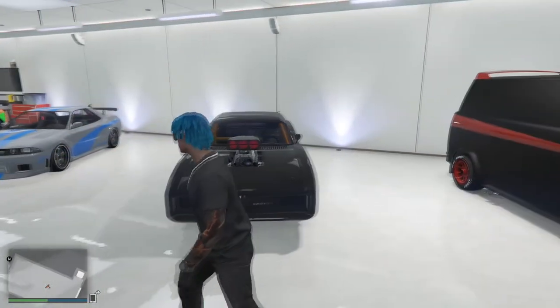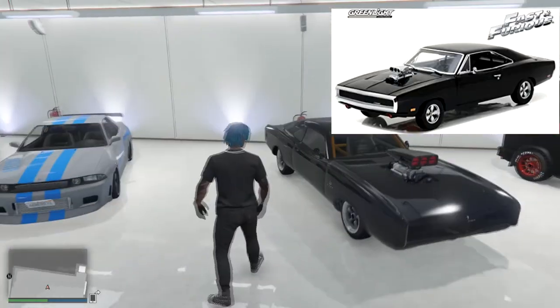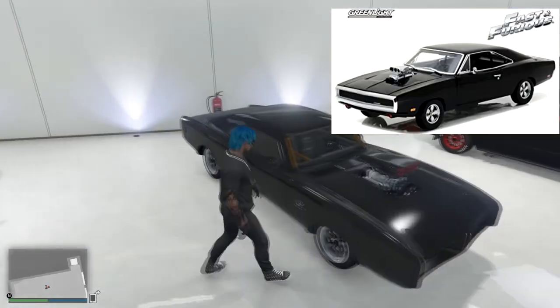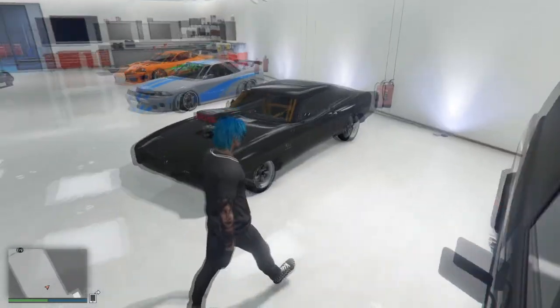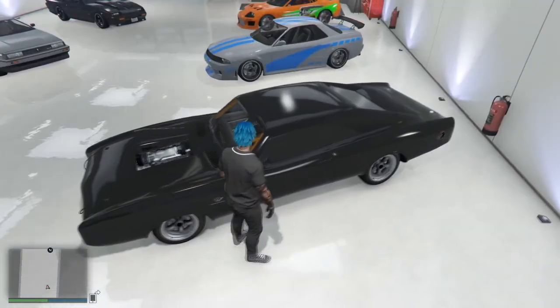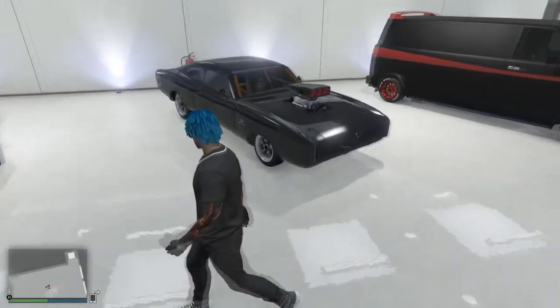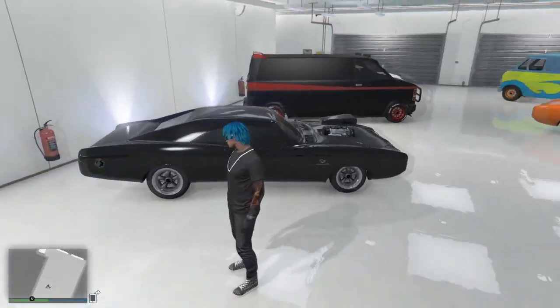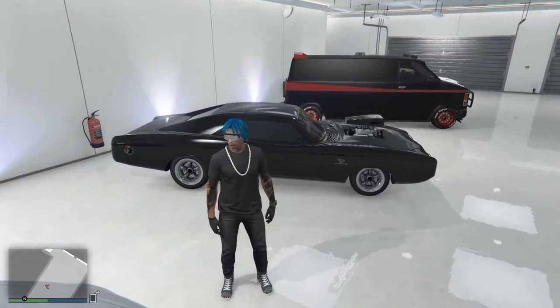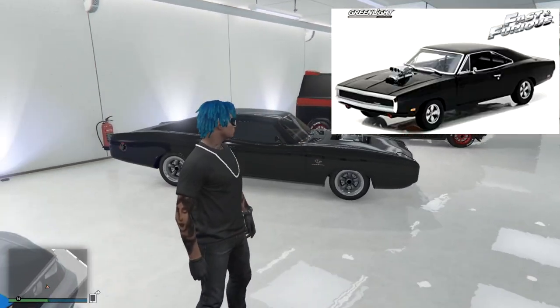Next over here we got a few Fast and Furious cars. I got Dom's Charger right here. Got the roll cage in it — you kind of have to. I got all the drag racing setup and everything like that. I put some muscle wheels on it instead of the stock wheels. I'll put a picture of that on the screen.